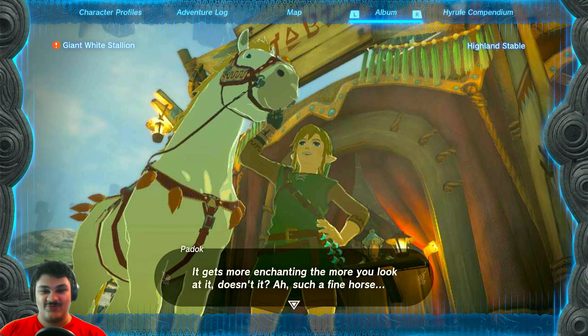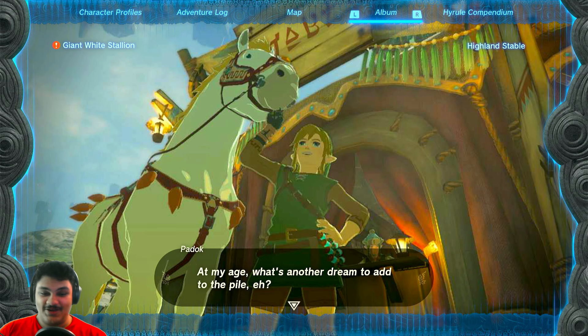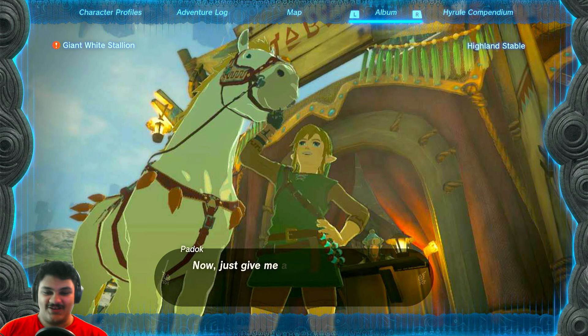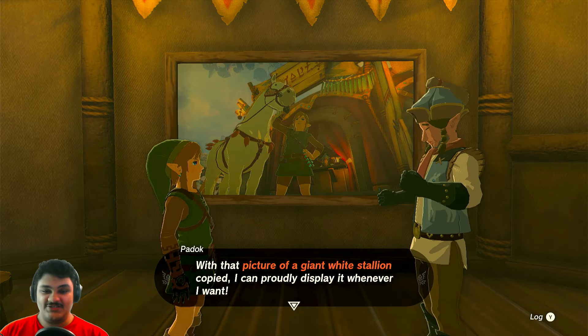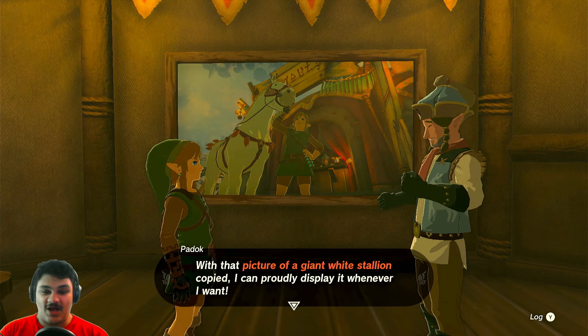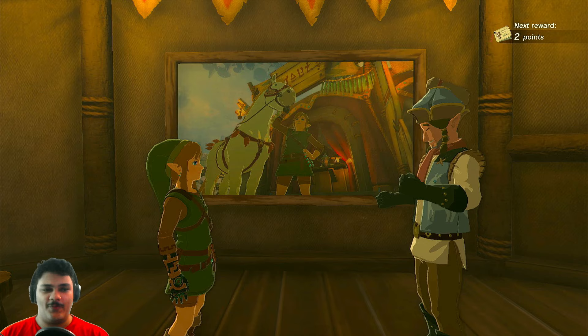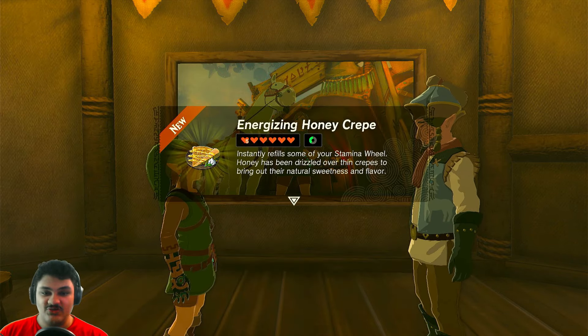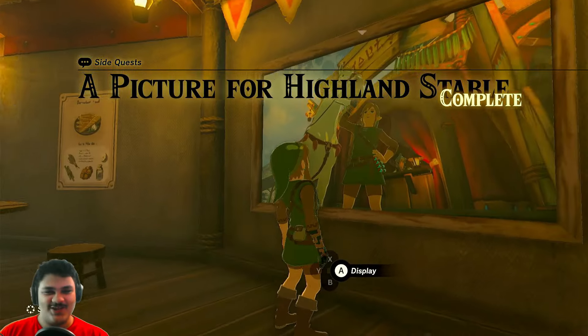'Such a fine horse — if only I could ride the giant white stallion! We'll race across the white plains in my dreams.' Now just give me a moment to whip up a reproduction. 'What a sight for sore eyes — with that picture of the giant white stallion I can proudly display it.' Give me a pony point! Oh yes — an energizing honey crepe! These people are giving me some good meals. Every stable will know of Link now.